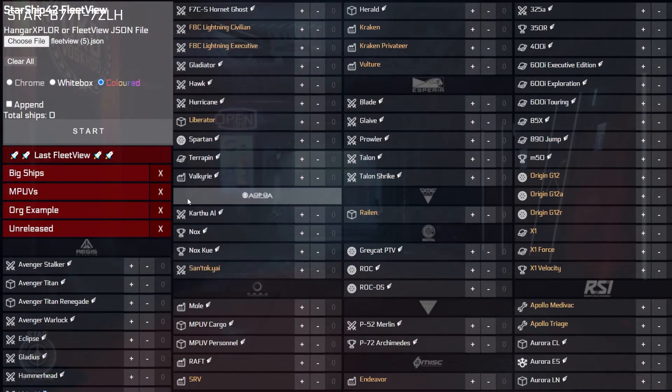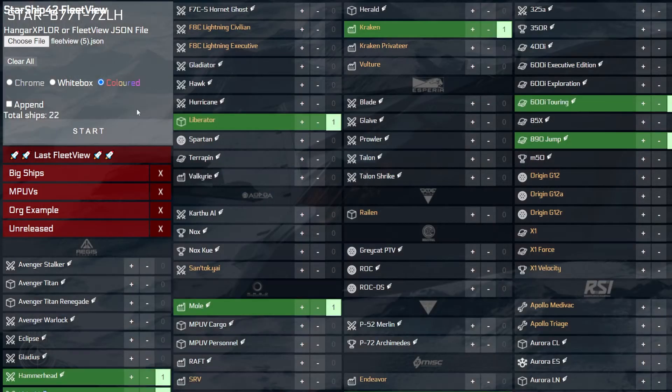Alternatively, you can use the Choose File button to upload a file that contains a list of the ships you'd like to visualize. These files can be exported from various fleet management tools such as Hangar Explorer, CCU Game, or even this Fleet View tool itself. We will go over how to export your fleet to a file later in this video.